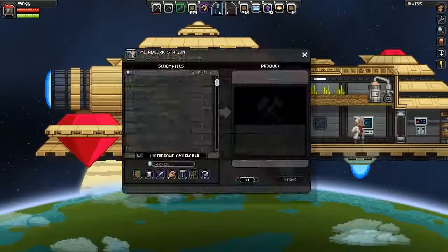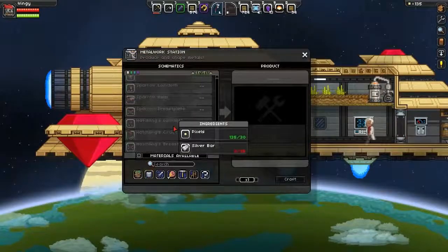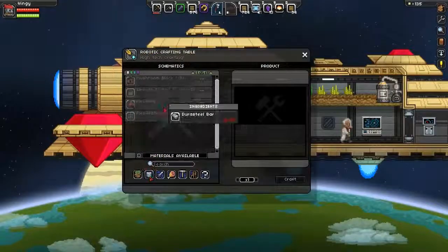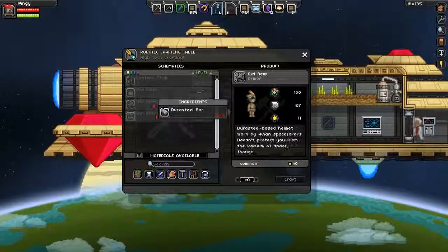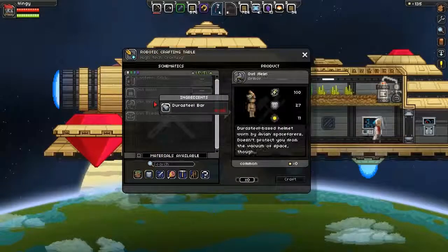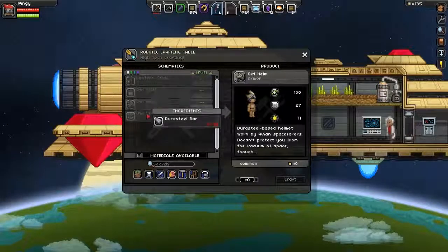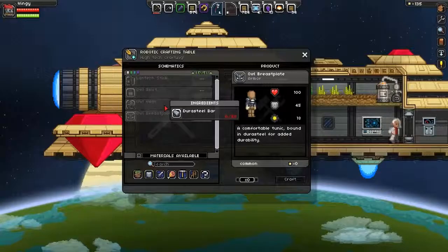We already had the quail. You don't craft anything there, you craft things in here. Now it's time for the Durasteel things! Awesome! Durasteel! Oh yeah, you don't need pixels for this armor!